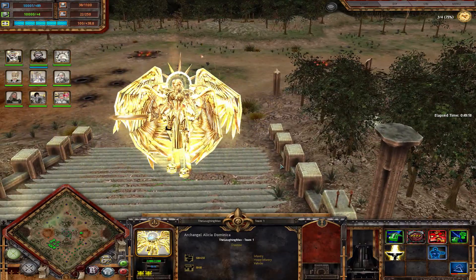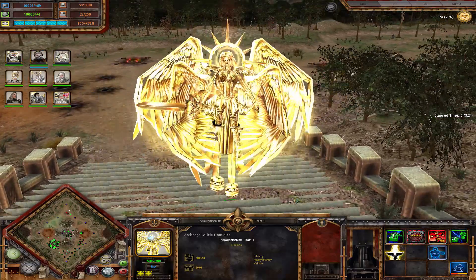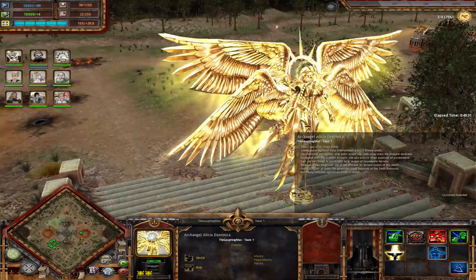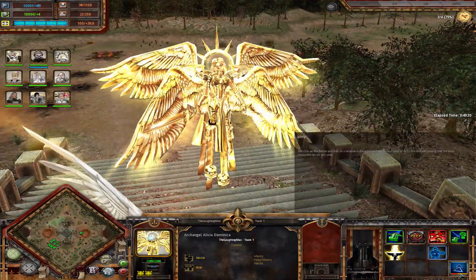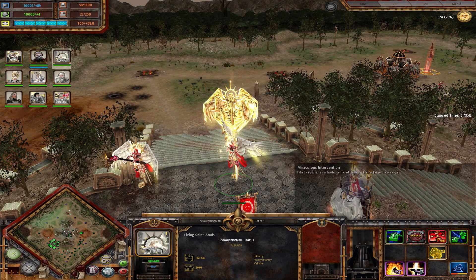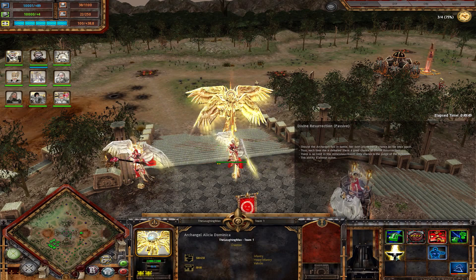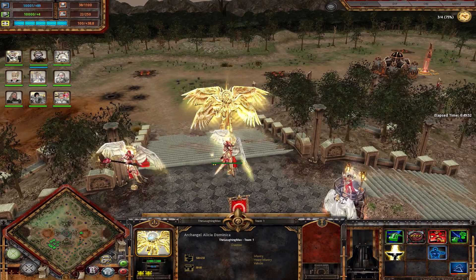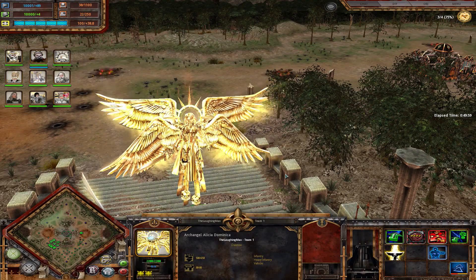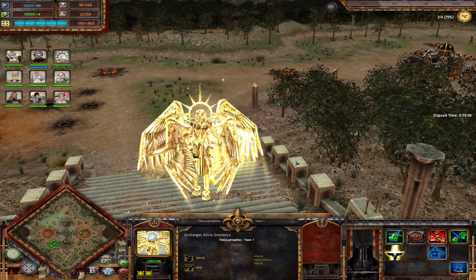Last but surely not least is the Archangel Alicia Dominica — a tier two Titan. Look at her health pool. She does really good damage, can fly around with her Ardent Blade — a big Demon Slayer blade — and she's all golden with four wings, just amazing. She can jump around and has Divine Resurrection — this is different from Miraculous Intervention. Miraculous Intervention always kicks in on cooldown; Divine Resurrection has a 25% chance to go off again and again. So if you're lucky, you'll never lose her — but statistically she will die eventually.